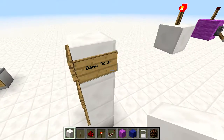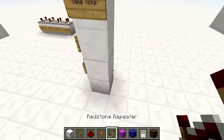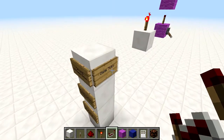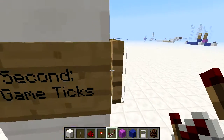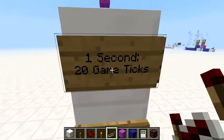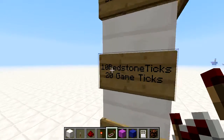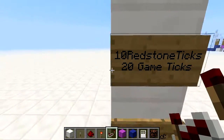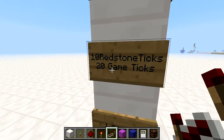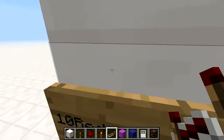In the game there's something called game ticks. Game ticks is what the game uses to trigger things like spawning mobs or checking for updates. In one second there are about 20 game ticks. There are also things called redstone ticks - 10 redstone ticks are equivalent to 20 game ticks. That's the timing redstone circuitry uses.